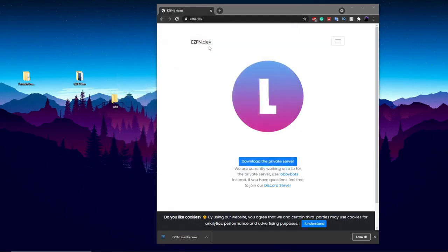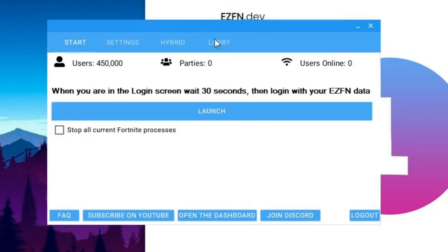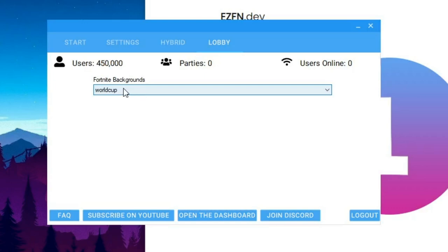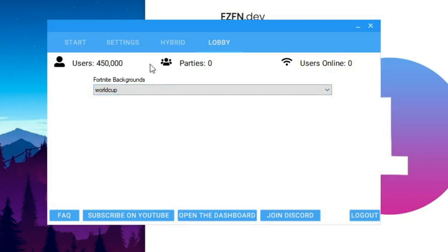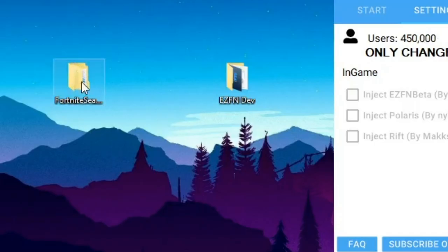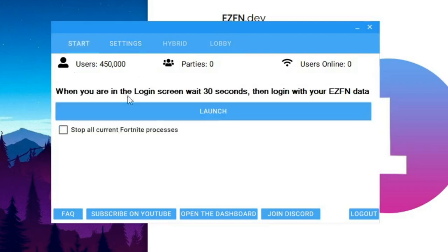Double-click on the launcher and it should pop up. You can change the lobby background — I prefer the world cup one, which looks really cool. Go into settings and change the Fortnite path to wherever you installed your Fortnite folder. Mine is set to my desktop under Season 15. For the cosmetics URL, paste in the URL from the private server channel in the Discord: all.lupusleaks.rebel.co. Once those three steps are done, you can launch Fortnite.